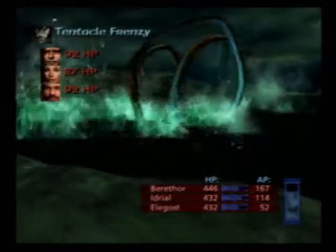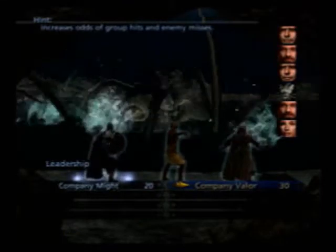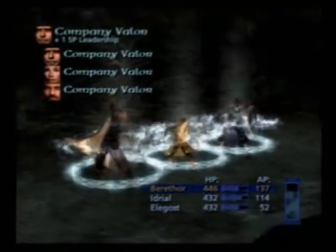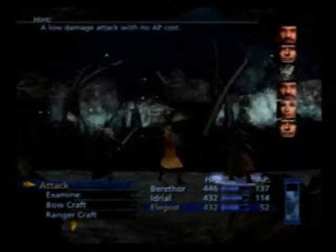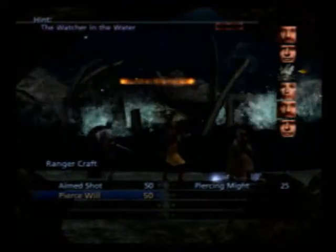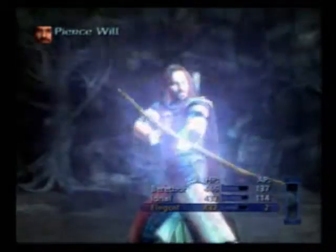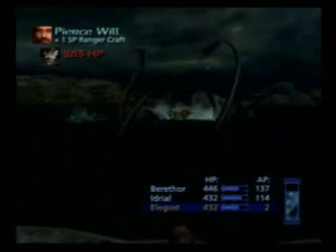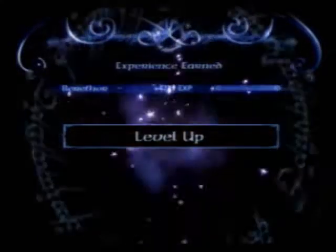The Octopus is about at a third of its health. Company Valor — if I remember correctly, all your allies' attacks are more accurate and the opponent has a less chance of hitting you, and you have a higher chance of hitting them. That's how that works. My mistake.